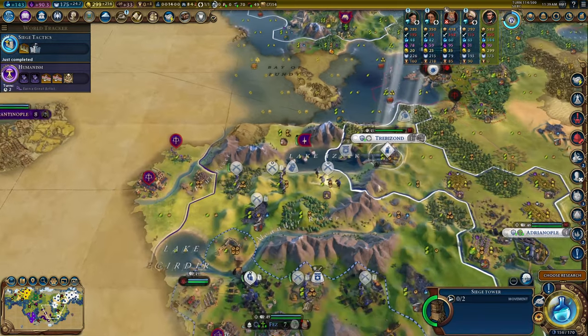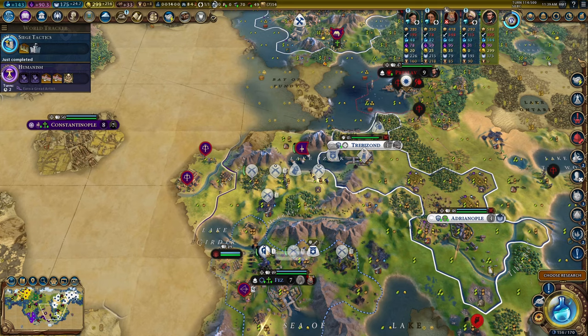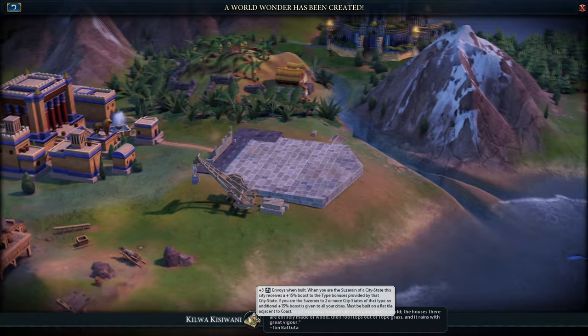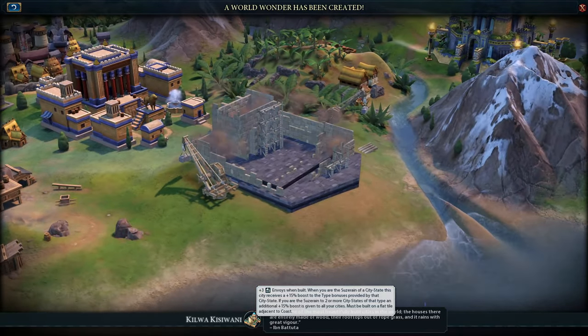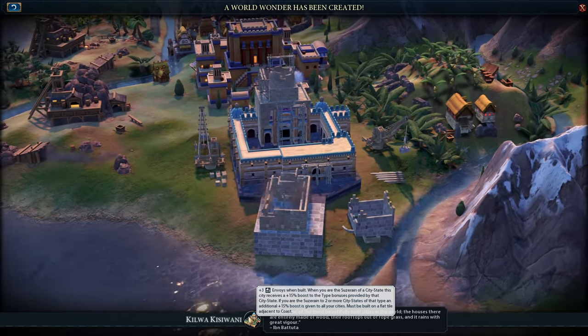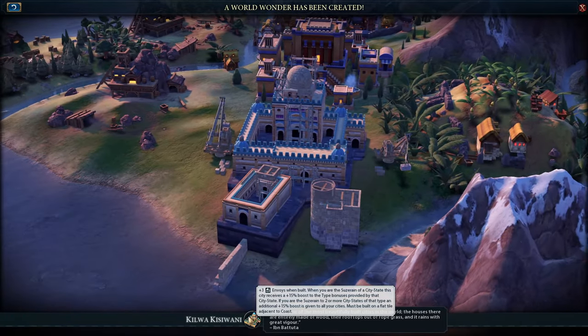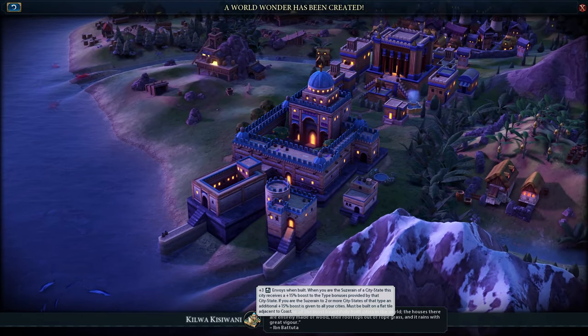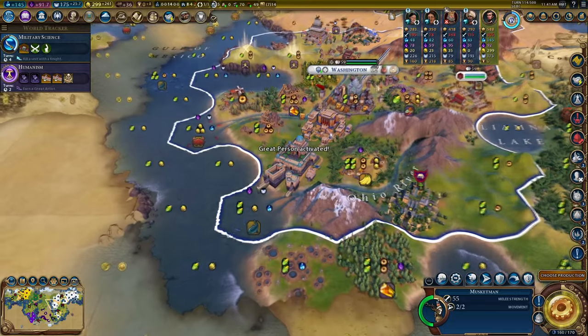Military Science, Line Inventory - it's good! Kilwa - three envoys when built, plus the two from my Apadana that's right next to it. Very handy indeed. Plus, this capital now has 30 production towards buildings, 30 production towards units, and a whole heap of other stuff on top. Do I just keep building wonders? Very tempting.